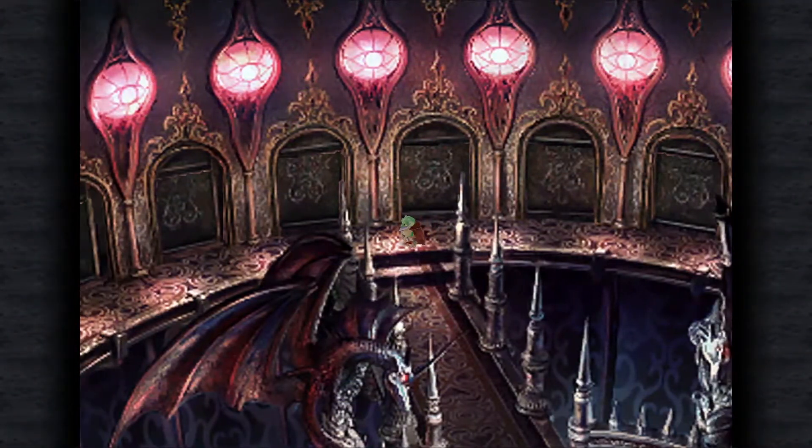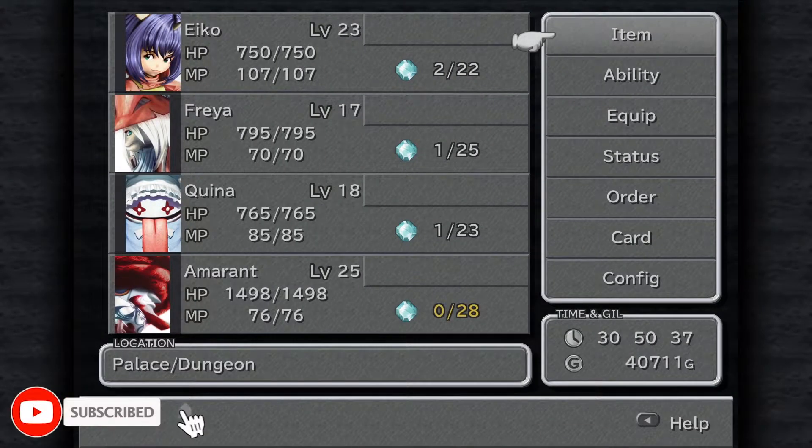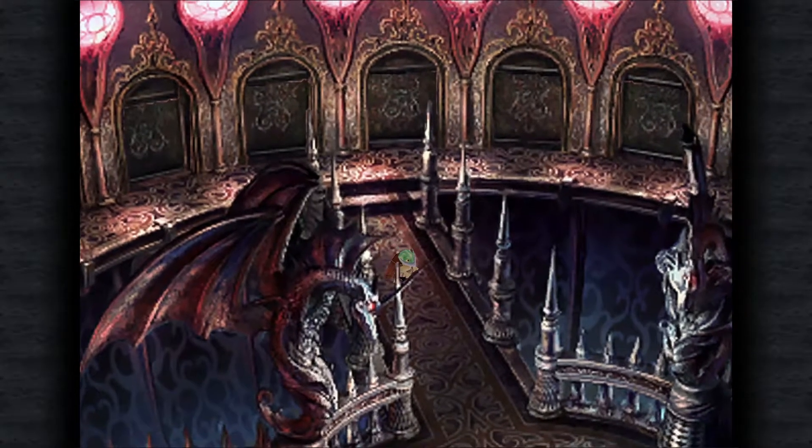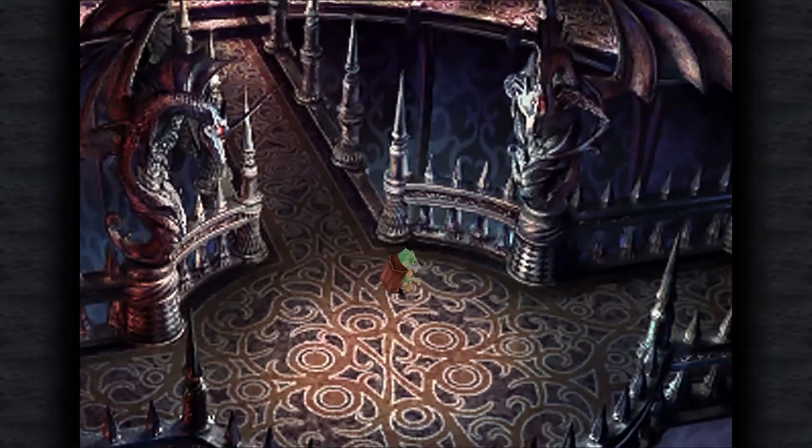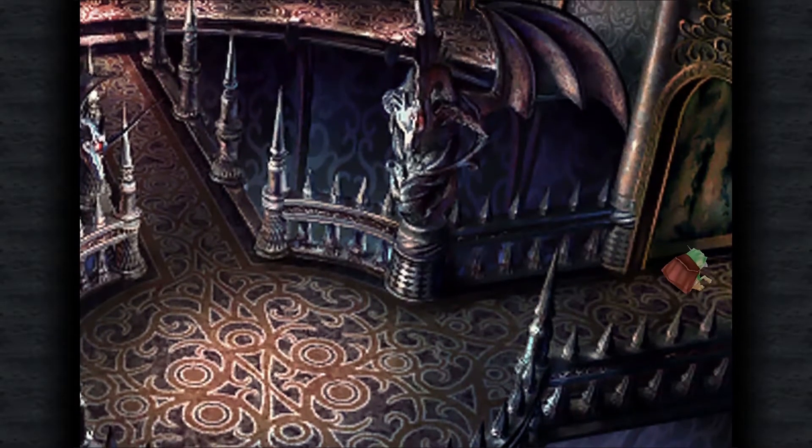Hey guys, welcome back to Final Fantasy 9! So, we are playing as the Froggy, and it looks like we have the other half of our party here, which is a bit of a pain because I swapped away from them all on purpose. And we need to save them with Mr. Froggy, with our friend Silas here.